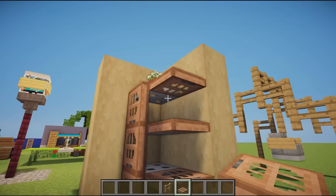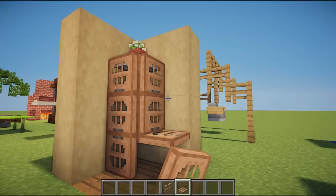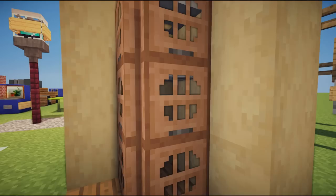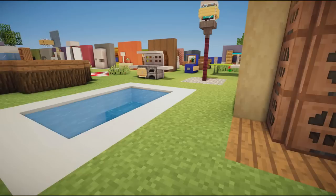Next up we have a cool shelf design inside. We have iron trap doors going all the way up with trap doors surrounding it on the side — you flip them down and it looks like shelving inside. On top there's a plant pot for that aesthetic look. The jungle trap door with stripped birch wood behind it looks very nice together.